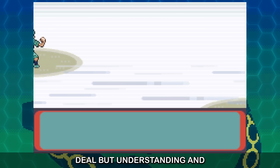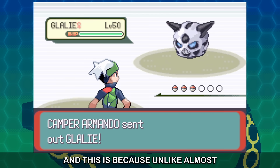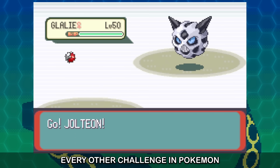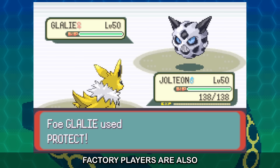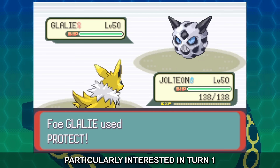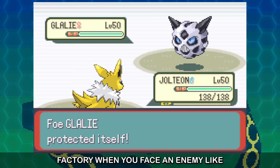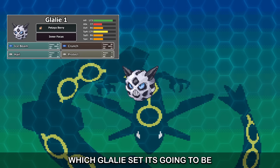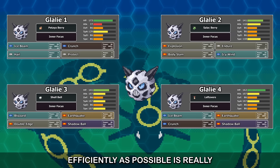This might not sound like a big deal, but understanding and predicting the AI is extremely important in the Factory. Unlike almost every other challenge in Pokemon, the Factory actually has the tools to viciously fight back against the player. Factory players are also particularly interested in Turn 1 behaviours, because in the late game Factory, when you face an enemy like Glalie, you don't actually know which Glalie set it's going to be. So working that out as fast and efficiently as possible is really important.